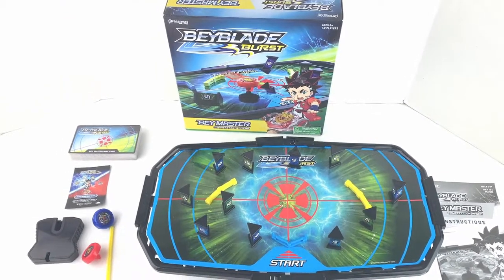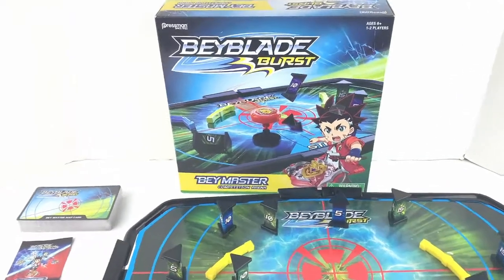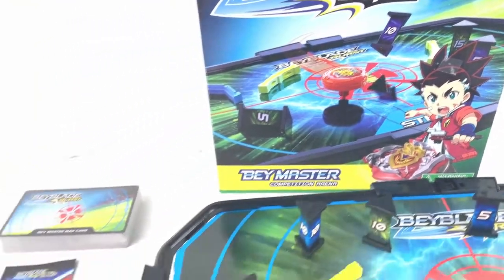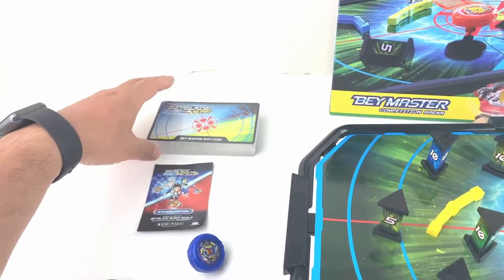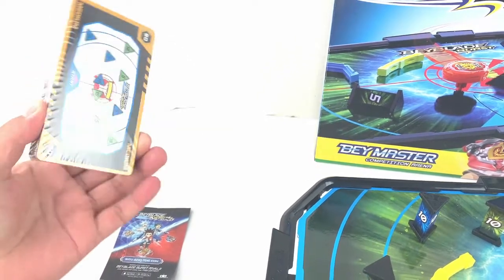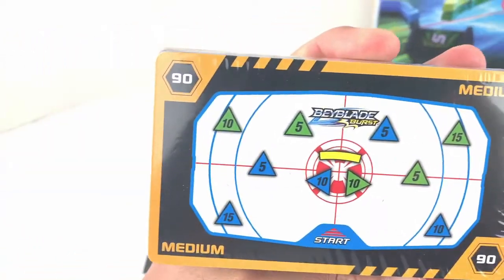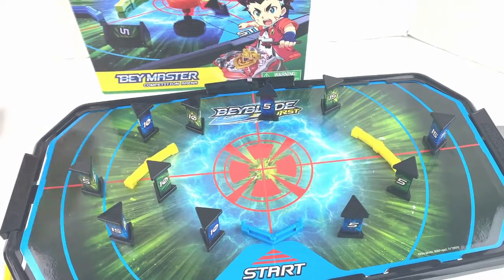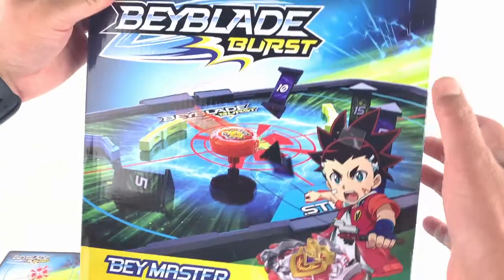Hi guys, welcome to another edition of Super Toy. Today we have the Beyblade Burst Baymaster competition arena with a couple of beys — we have the blue one and the red one. The launcher comes with these amazing cards, the Baymaster map cards. These cards will show you how differently you can make all these setups in here with all these holes you have.